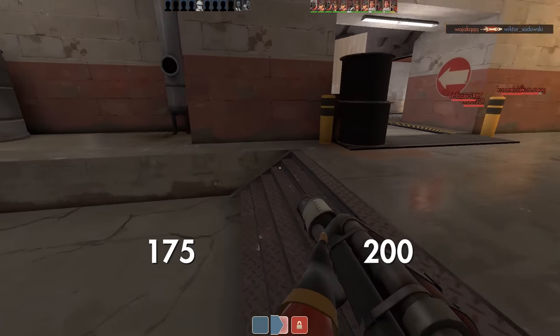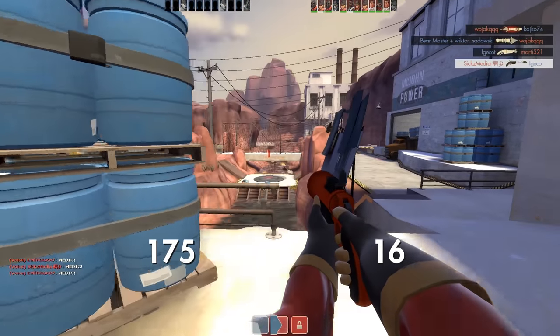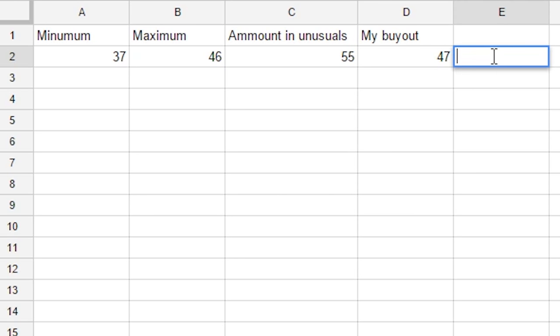After doing that you'll have a good picture of how much it sells for. The last step is optional but I'd recommend doing it at least once so you can remember it in future. Create a spreadsheet or any kind of note with four columns: minimum, maximum, amount in unusuals, and your buyout. For the Desert Marauder, I'd set the minimum at around 37 keys pure, maximum around 46 keys pure, value in unusuals around 55 keys, and my buyout at 47 keys pure — while also mentioning I'm open to unusual offers.